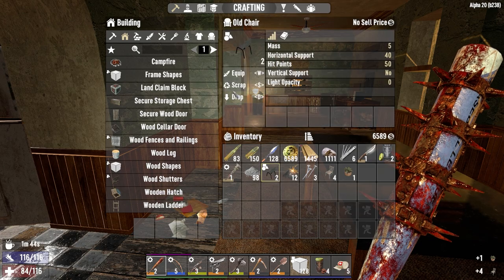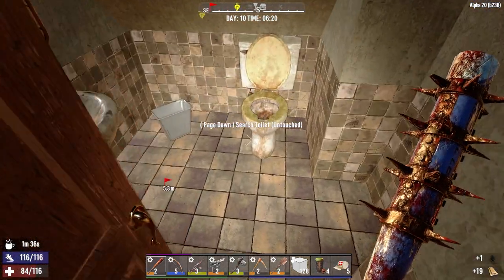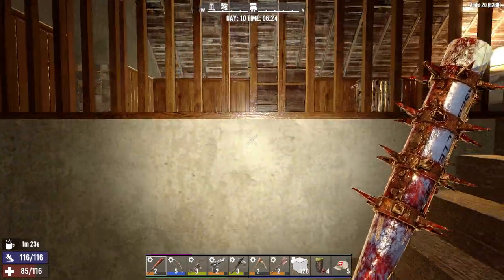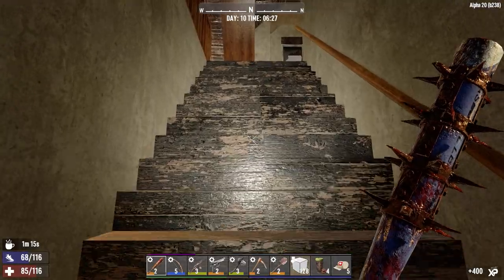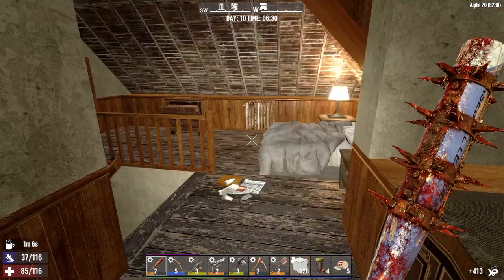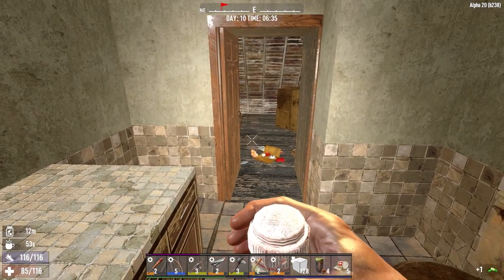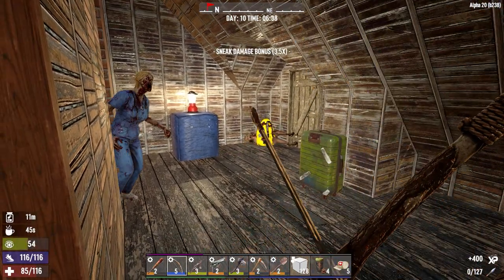Shouldn't be too much of a problem. A couple guys just spawned - that was a gimme. This guy's trapped behind a door. Got one minute in that coffee, there's only a couple rooms left. I should probably just be going crazy here, keep ourselves from being infected. That was a gimme - oh, you're pissed, I'm sorry. That was their significant other I think.